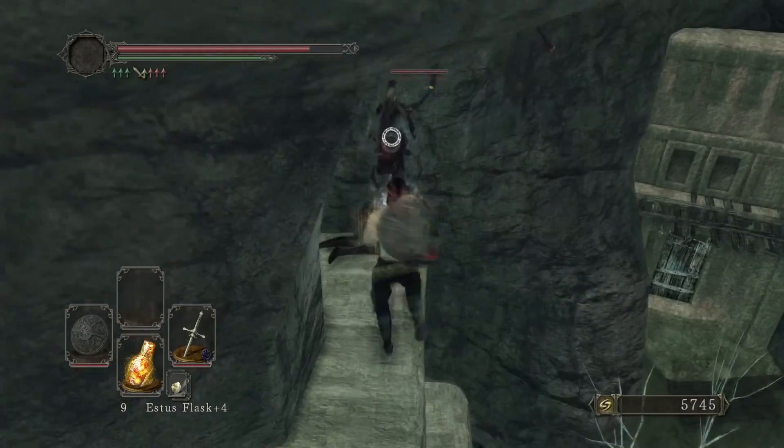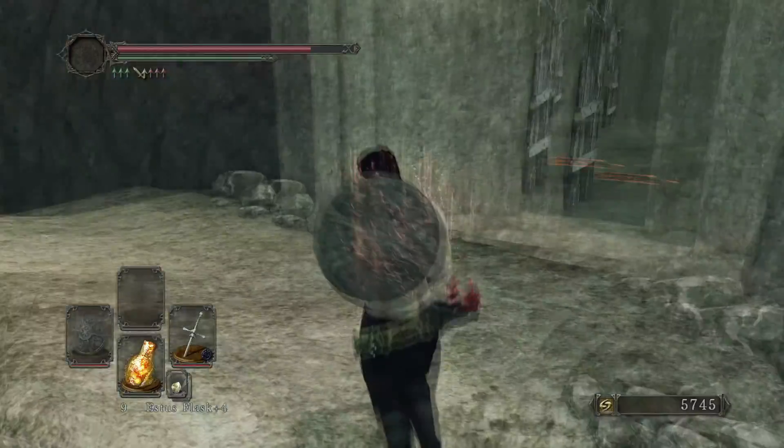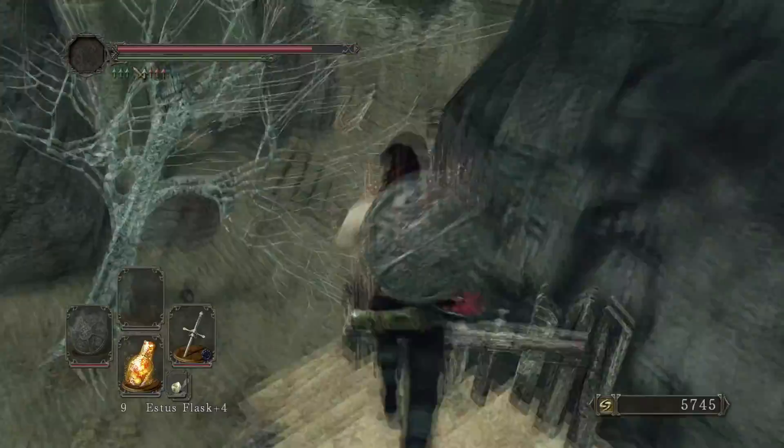Right out here on the left is where you can pick up an upgrade chunk. That's really great that we got that. We can drop down from here.